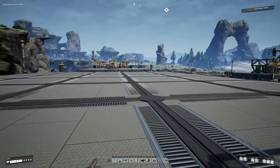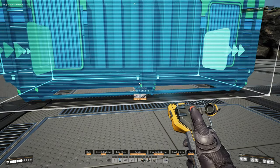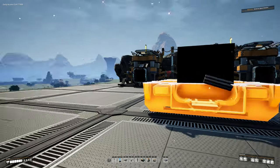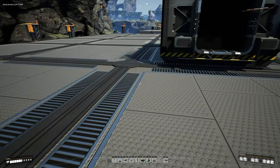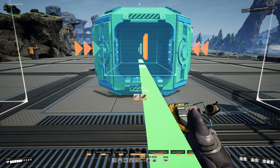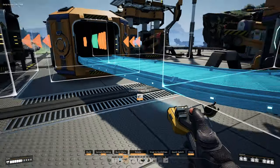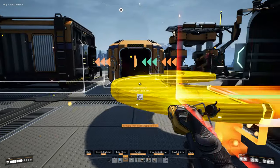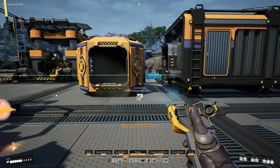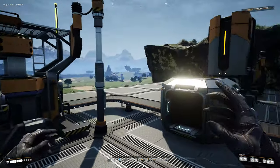For the time being let's plop down at least one storage container here in the middle — right there — and then we'll put a merger right here in front of our storage container. Connect the conveyor belts from the constructors out one and into the merger, then into the storage container. Make sure this constructor is also set to quickwire. All we have to do now is plop in any caterium we have.